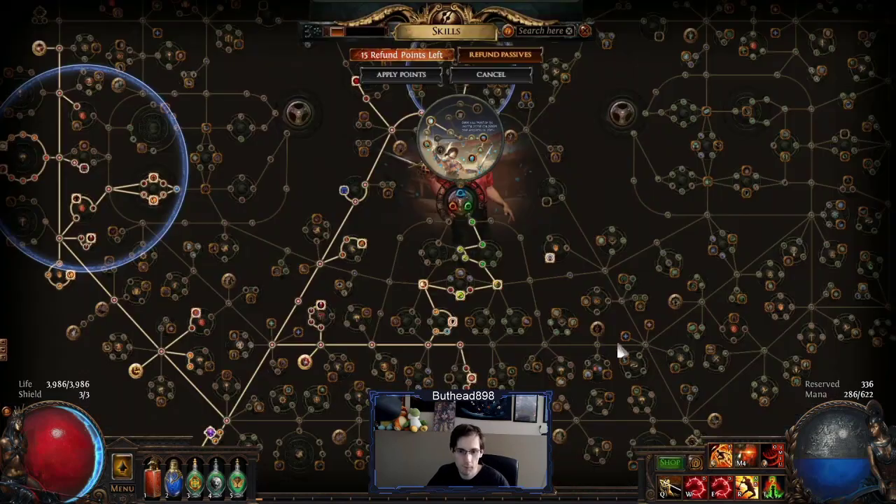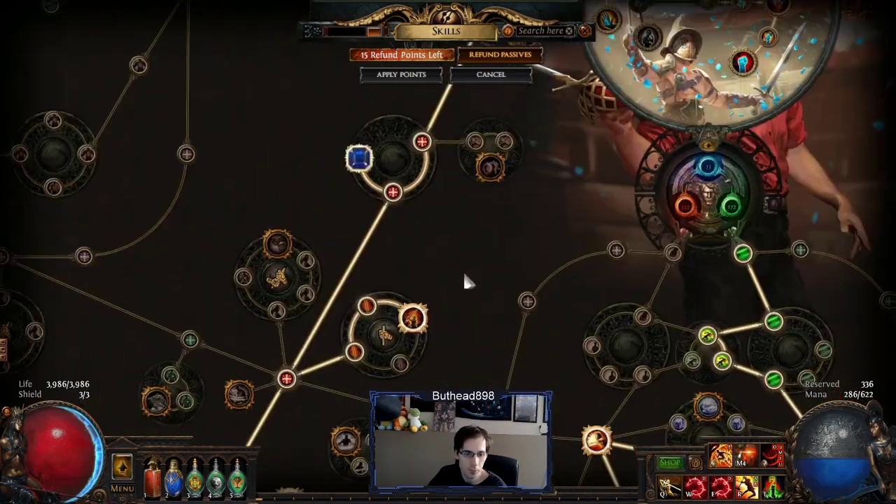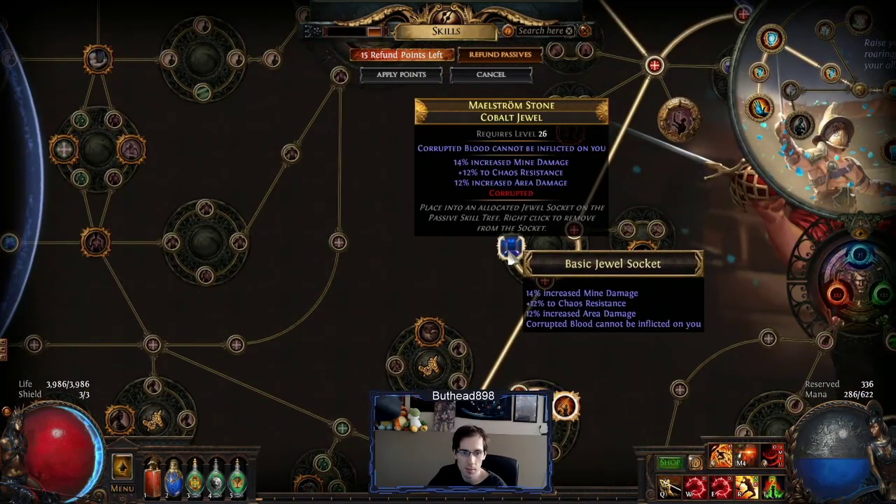Let's talk about the cluster jewels. At the end of this video you'll see the Cyrus fight I did with this build — it was slow but it was doable. Still running my corrupted blood jewel — just get any corrupted blood chaos resistance on this one. This was from Ritual so I just put it in here to have blood immunity.